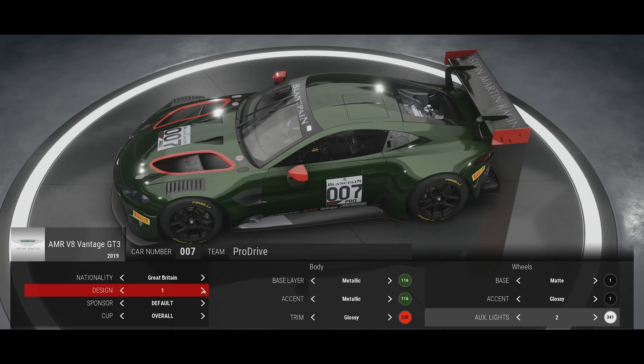You may have noticed that one of the limitations of the livery builder is that you can't add your own sponsors. In fact, you can only choose from the car manufacturer name or from the companies that are affiliated with ACC in some way. As you may have already guessed, these won't be featuring heavily in a video dedicated to historic liveries.